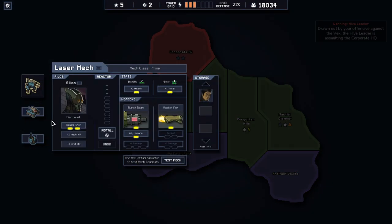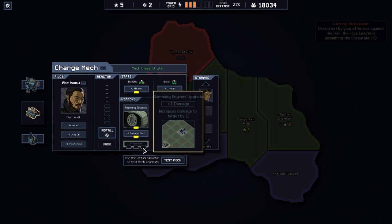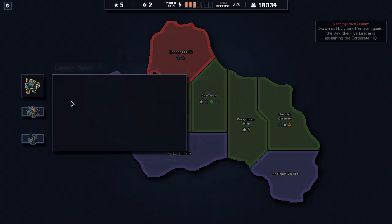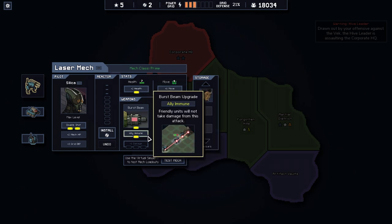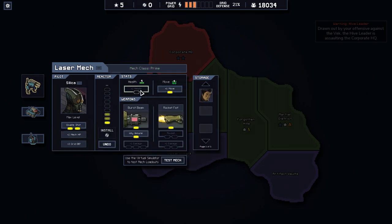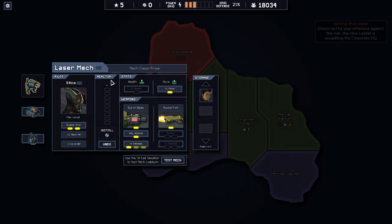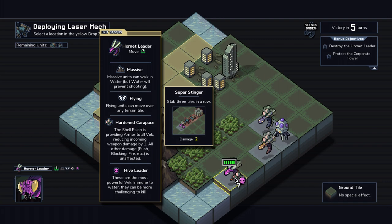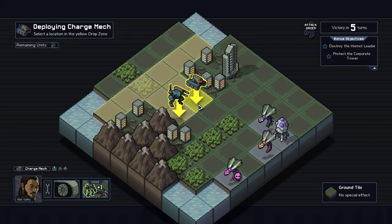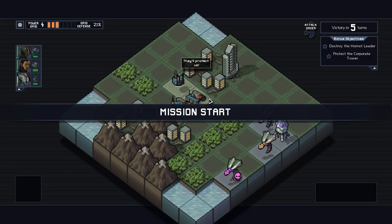Alright, we got two reactor parts. I think we could use either more Burst Beam or more damage on this guy as well. I think this is the easiest one to get damage on. Because I have two right now, I just go install, install. There you go. So if I get up to him, he's gonna be toast. Let's hope I can get up to him. Stab three tiles in a row.